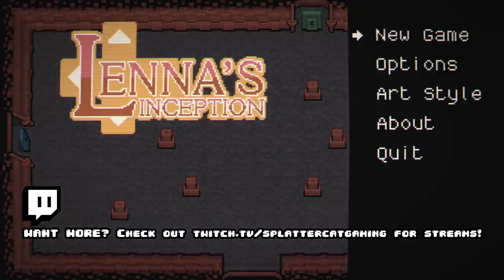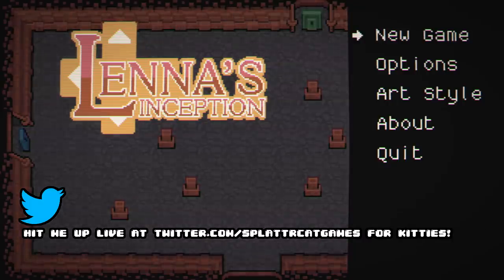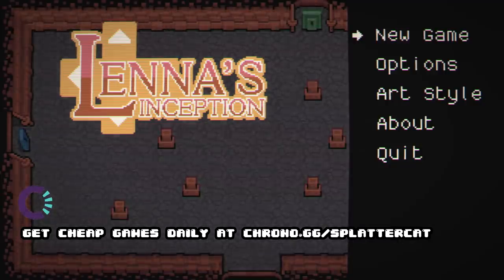What's up guys and gals and welcome back to the NerdCastle. Today in the world of indie games, we're checking out a game called Lena's Inception, a kind of spoof of Zelda-like games. It's a game that's poking fun of that entire genre, the sort of Alundra-Zelda genre.